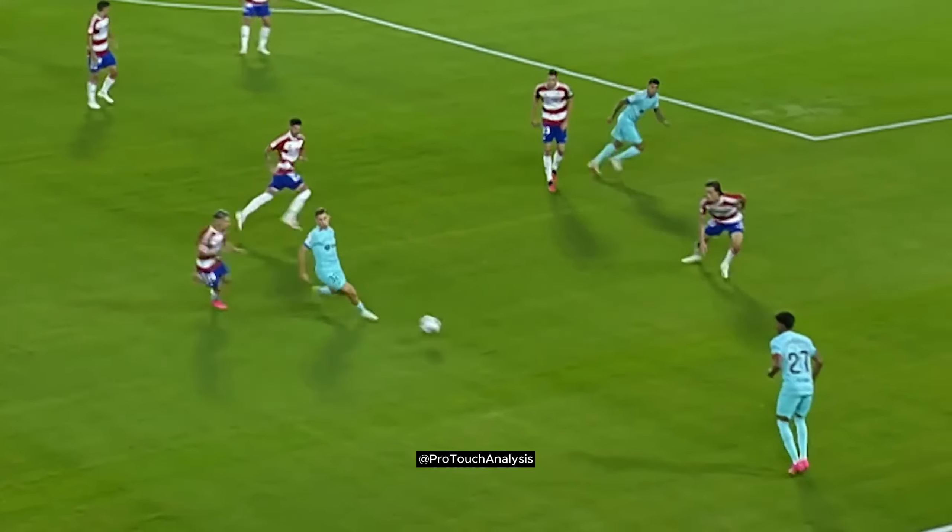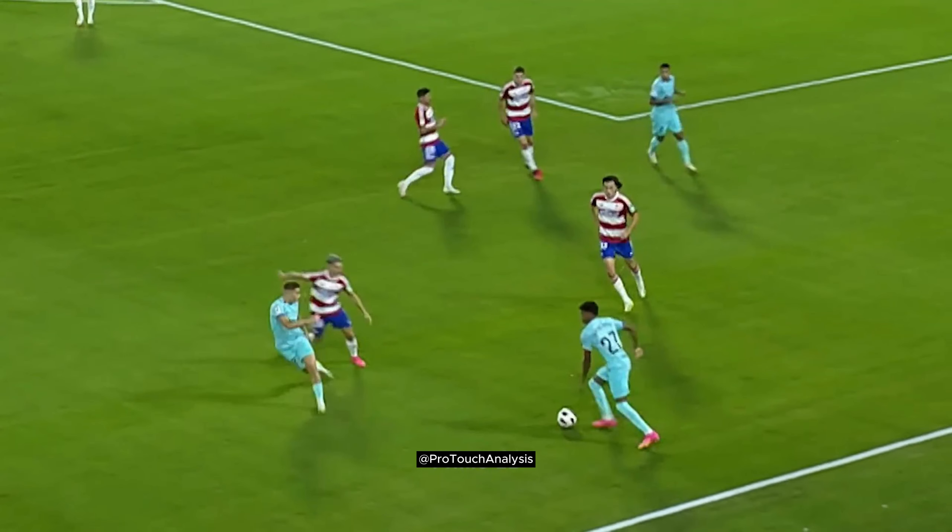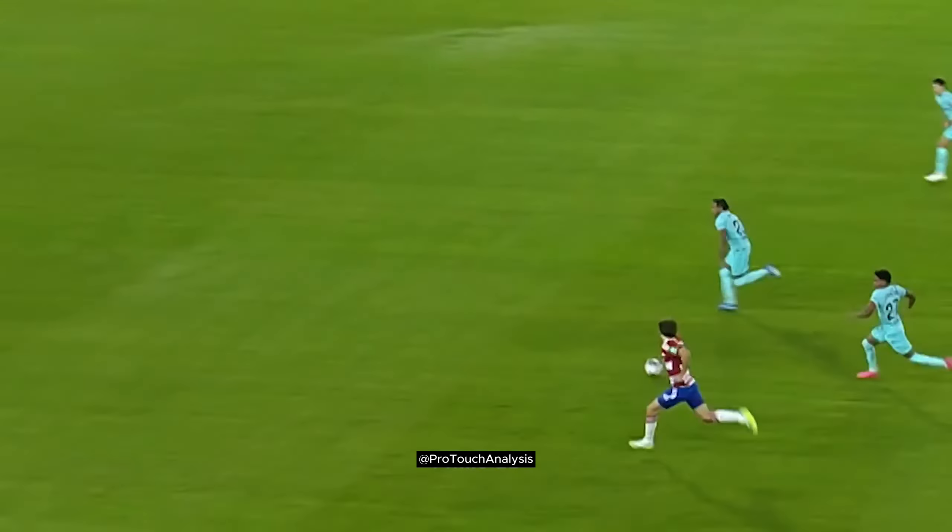As Lamine receives the ball, he is put under pressure by the opponent. Lamine could play the ball immediately, but that would cause them to be easily closed down. So Lamine plays the ball back to the midfield.